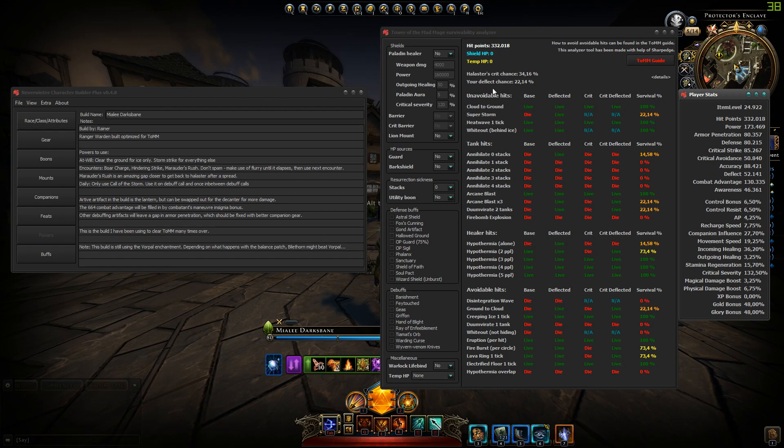Here you see all the attacks, categorized into unavoidable hits — these are ones you always have to be able to tank. With my current build, I would die if I don't deflect Superstorm, which is the starting power of the electric rotation, and it would kill me by 152,000 HP. But I do live somehow, and that's with these options — typically I don't go in there with zero shields, I always have some shield active. You also see tank hits, which are for tanks only, and separately there are hits that not everyone will receive. For example, I could deflect one annihilate stack if it deflects.